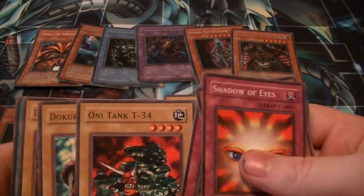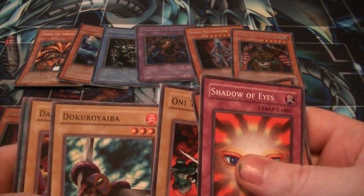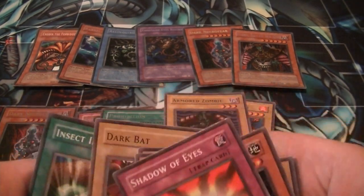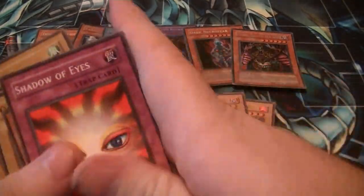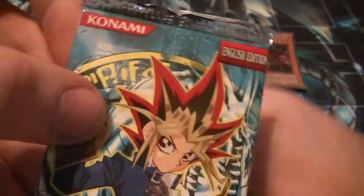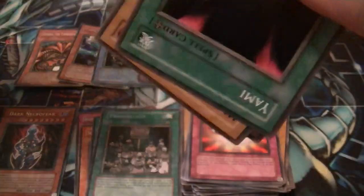Onitank T34. Japanese. Dark Bat. Insect. Imitation. Okay guys, I'm feeling it — I'm feeling the heart of the cards right here. Some Blue Eyes. I'm feeling it. Come on, Skull Serpent. I'm gonna kill you.